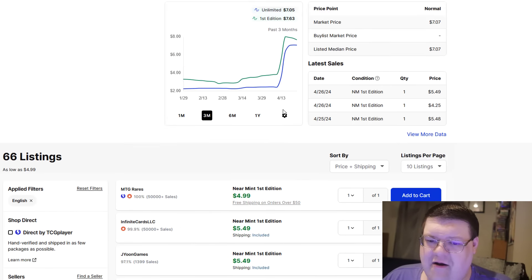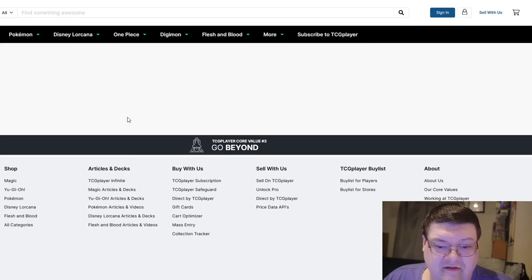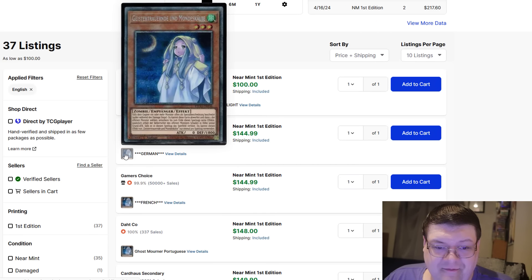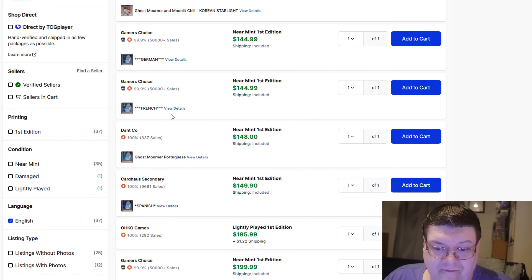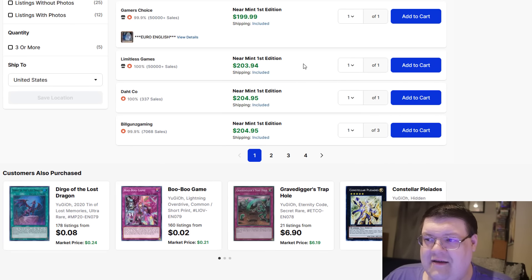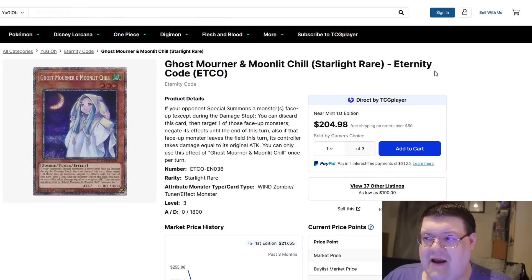Ghost Mourner Moonlit Chill — you can get some Starlights still for $145, $145, $148. Spanish copies are going for $150. But English is going to cost you a fresh $200. That's a lot of money to be throwing around out here, but if you like your high-end cards, it's perfectly acceptable.